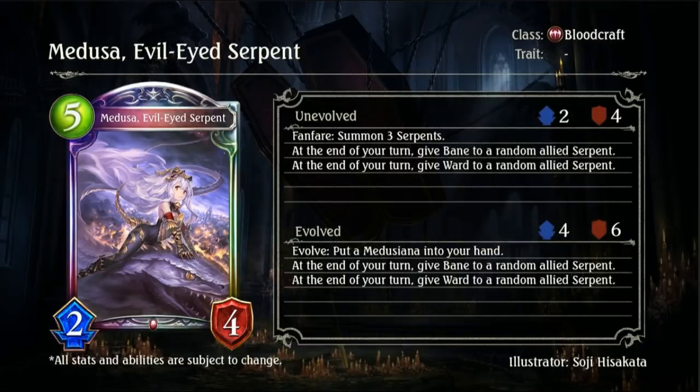Hello and welcome to the second batch of card reveals. Starting us off we have Medusa Evil-Eyed Serpent. It is a 5-drop 2-4 legendary for Bloodcraft. It does not carry the Machina trait, which is actually interesting as it probably would have benefited a bit from having it.